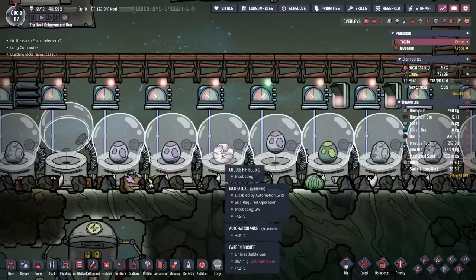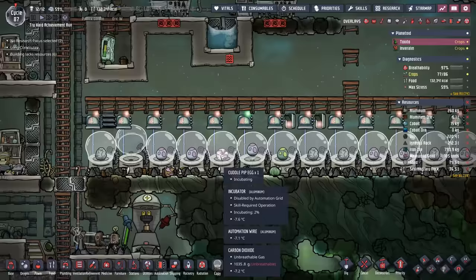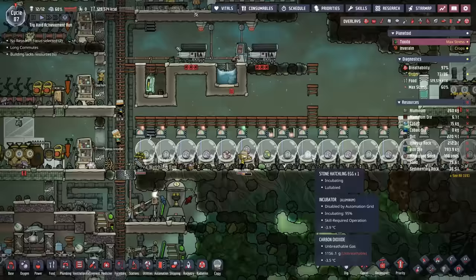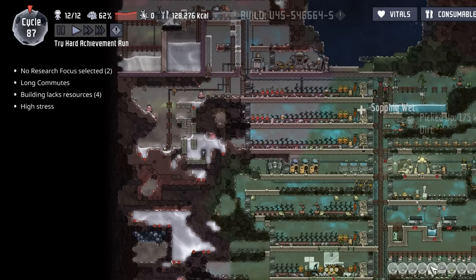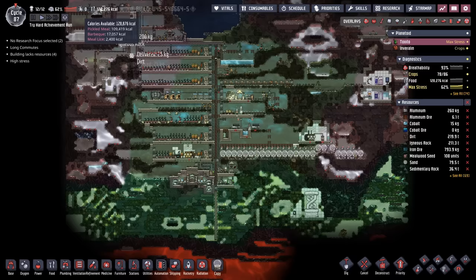The pips have given us a friend — this cuddle pip, once it is done being incubated, is going to help us out even more, because the cuddle pip is going to be able to go around and hug all the incubators. I was kind of hoping we had a cuddle pip before, but I hadn't seen one until then. Not that it's going to make a big difference, because we're less than 4,000 calories away, and it's only cycle 87, and we have that barbecue already sitting in the bank. So we're able to evaluate our earlier decision about whether or not we really did need to take those six hatchling eggs from the pod. While I believe they definitely got us kick-started, with it only being cycle 87, we had plenty of time and we could have just passed on them.